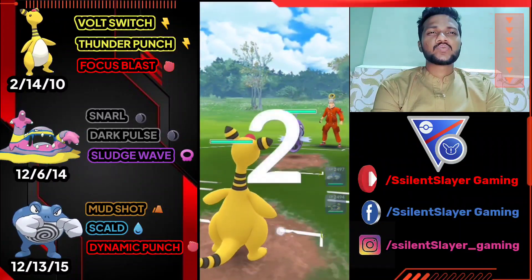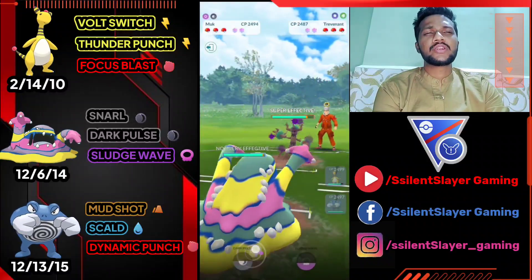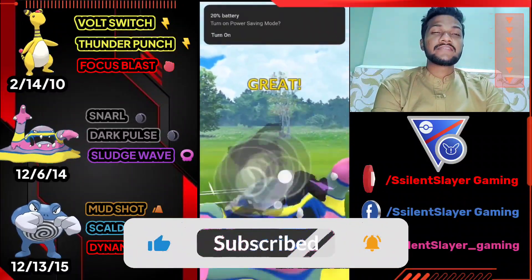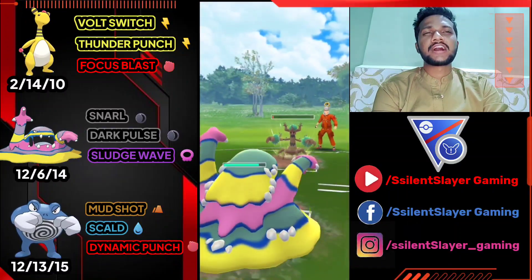GG for us. Moving on to the next one. Ampharos versus Tapu Fini — another good start. Opponent switches to Trevenant, so obviously let's bring out Alolan Muk. We got the advantage — we took out Trevenant with one Dark Pulse.